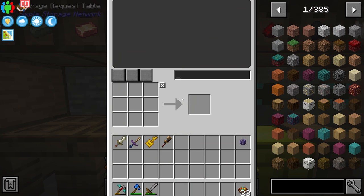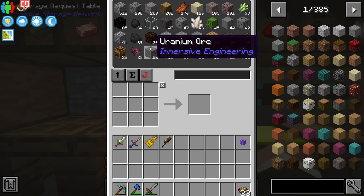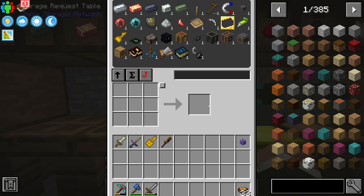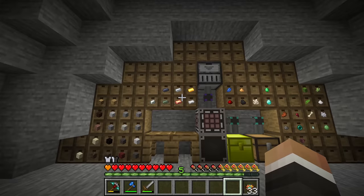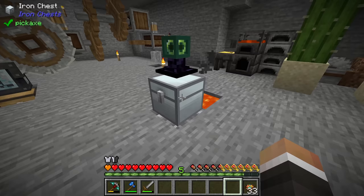Now everything we have is in here and I want to sort this by number of items so the items we have the most of are at the top. Scrolling down, the items we have the least of are at the bottom. Going forward if we want to craft something we can shift-click in the recipe and if we have all the items it will just pull them, making crafting so much easier.